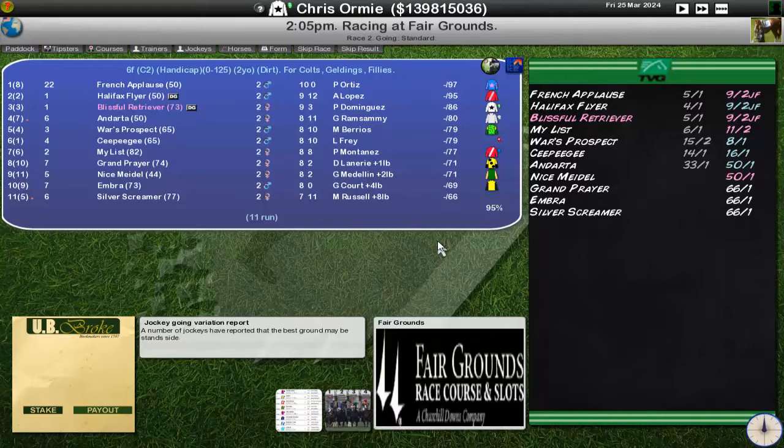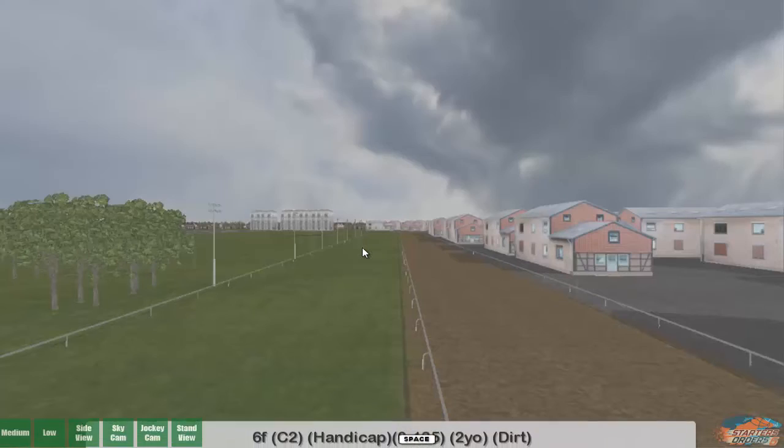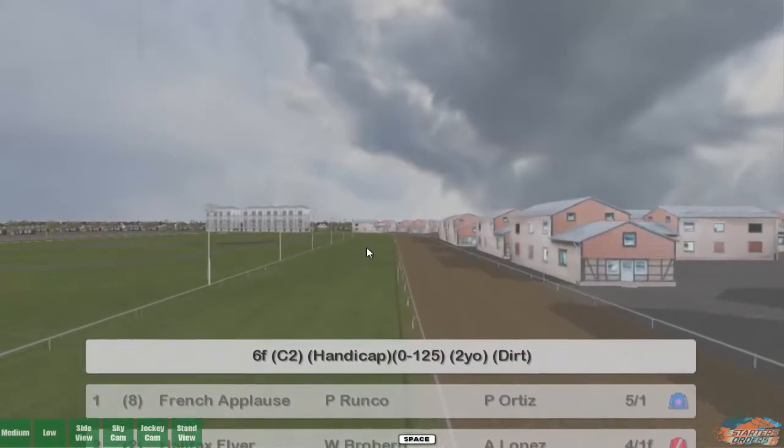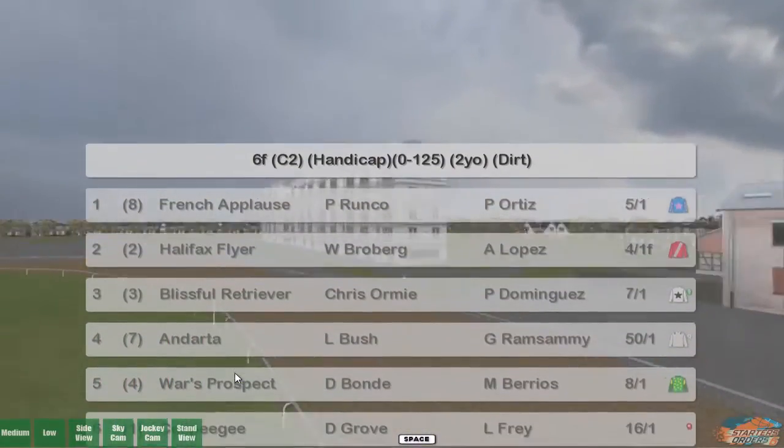We're in good position. This is a handicap, so there's no doubt that French Applause will be the favourite along with Halifax Flyer and Ennis, because the highest ratings are going to be the most favoured horses. But in a handicap that counts for less than a normal race. It looks like a couple of horses here may be a little warm — but let them be agitated. It is raining, so the extra weight and muddy ground might hurt the favourite a bit more.